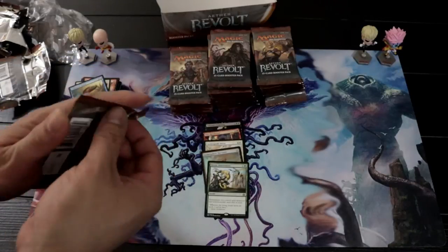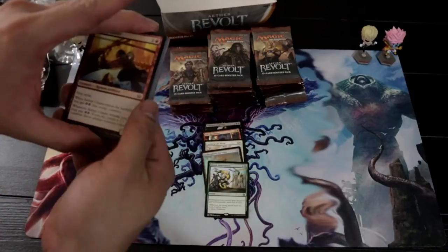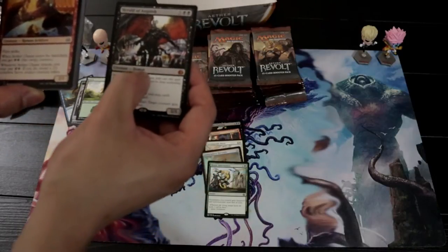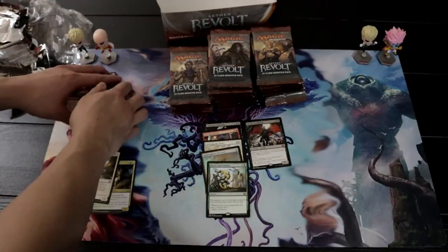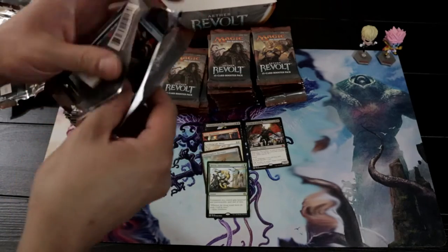Got a Heroic Intervention — Heroic Intervention, you gotta fail their Guardian. I'm just setting aside the useful ones and uncommon useful ones. Where is our first mythic? Herald of Anguish. Still looking for a Winding Constrictor, which is a very good card.